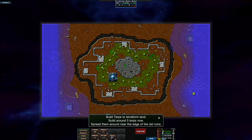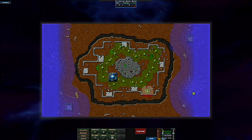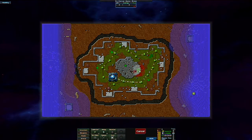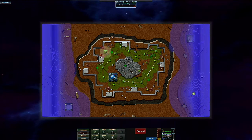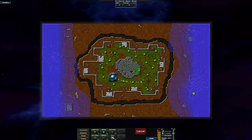Build terps to terraform land. Spread them around near the edge of the old ruins. Let's get some collectors in place to feed the terps. Why did siphons not build? Maybe you can't pre-build siphons — that's what it looks like. I tried to pre-build siphons and it didn't work.